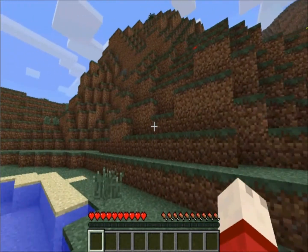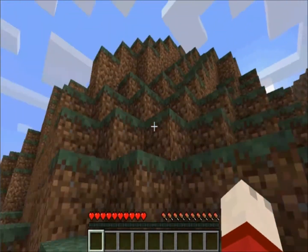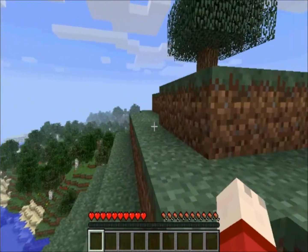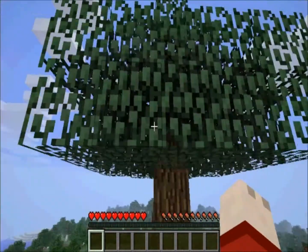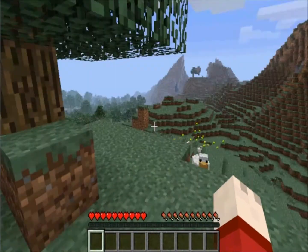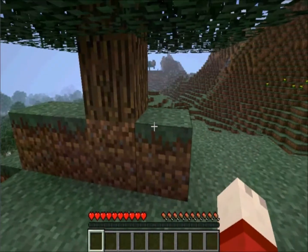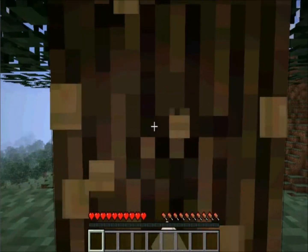I'll just run over by double-tapping the W key, which is the default key to run. The controls are W, S, A, D as normal. Here we have a tree — spacebar is jump, and there's little chickens right here. But there's a tree right here, so what you do when you come up to a tree is you left-click on the bottom branch, and that will start punching it.